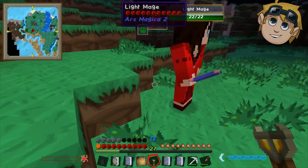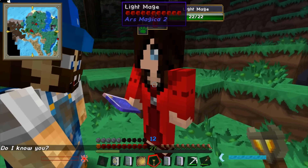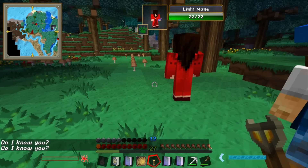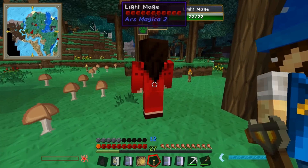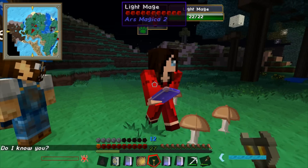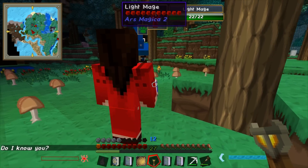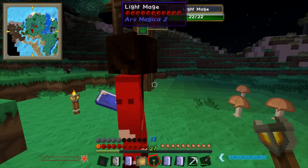What the heck is that? It's a light mage! Hello — do I know you? She says hi. She's wearing red though, so she's mine. No, one cannot own a person. She doesn't want to talk. Excuse me, miss — have you got a license for that book?